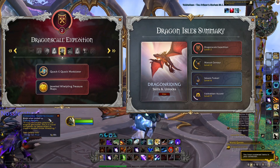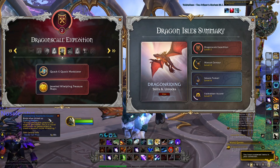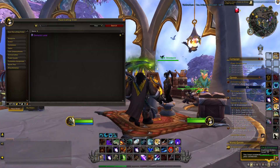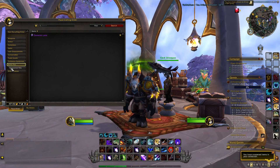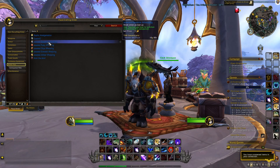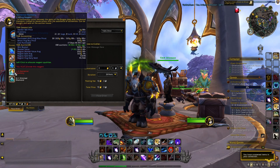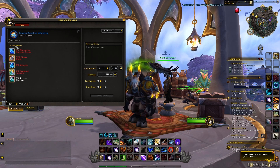What can you do other than just getting rid of them, because unfortunately these are Bind on Pickup? Well, there is one thing you can do in order to make some gold. All you want to do is go to the Crafting Order vendor and click on Battle Pets. Here you will have all the different Jeweled Whelpings that you can craft with these items, and you can use your materials to request a personal or public order and have someone craft the pet for you.